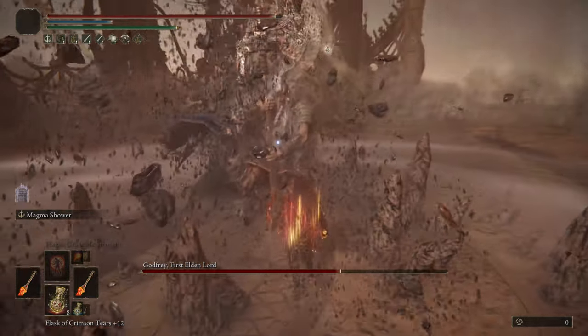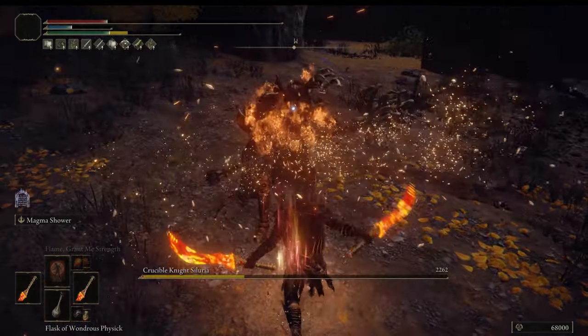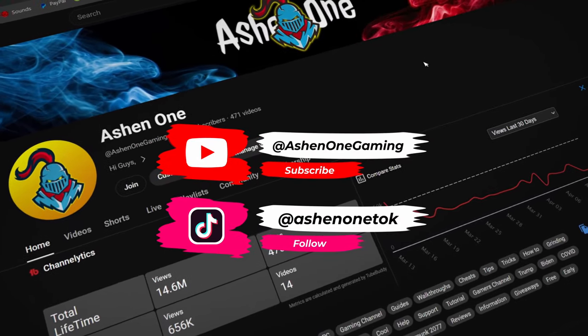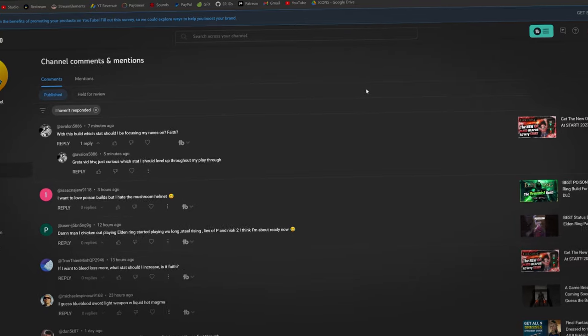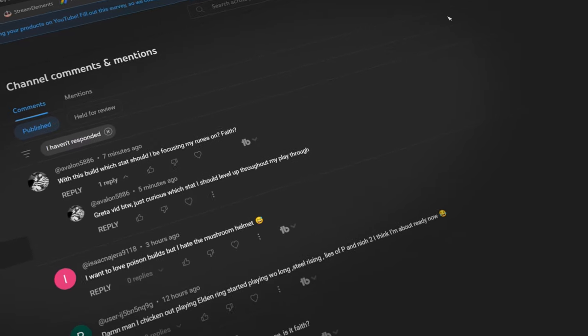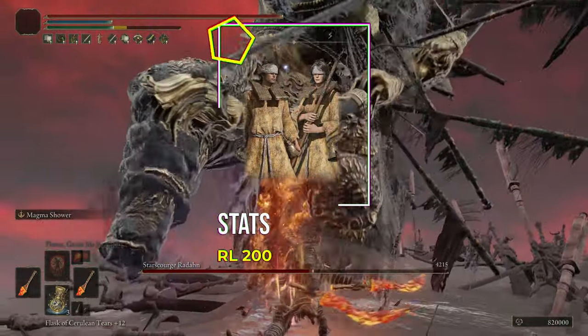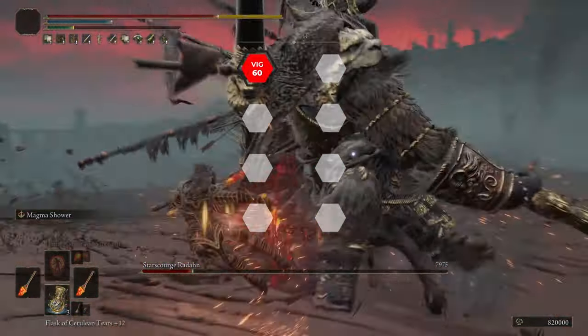Whilst we're talking about stats and scaling, let's have a look at our starting class and stats. I started with a Prophet class, and our stats are: Vigor at 60 — this is the hard cap for our health, giving us a lot of survivability. Mind at 20 — this gives us enough FP to cast Giant's Flame Take Thee 4 times, or the Magma Shower Ash of War 10 times, before chugging an FP flask.